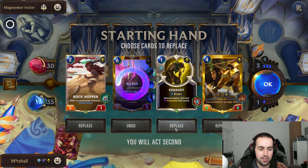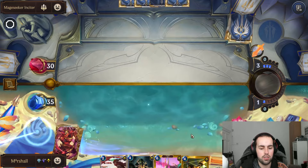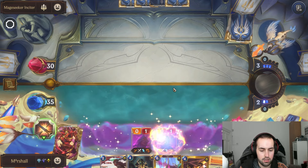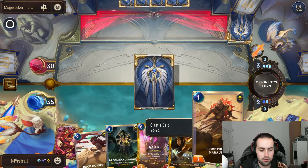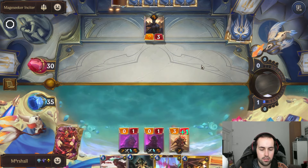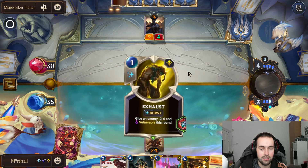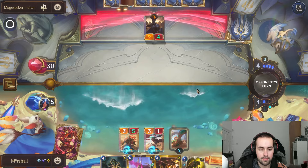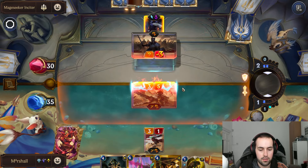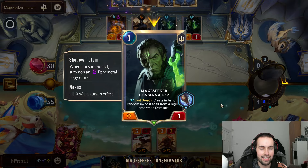I don't need that right now. I'll keep the Sivir actually, because if we get a Siphoning Strike we want to play it straight away. Quick Attack, Lucky, Challenger. Granting Challenger to this is actually pretty good. So we do this — Evelyn had this exact thing by the way and she no longer has it. It'll be interesting to see how everything gets Overwhelm once we play this.